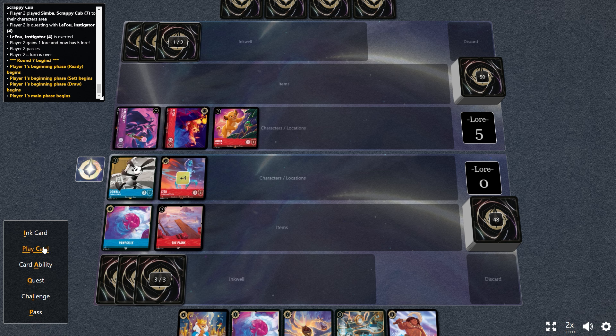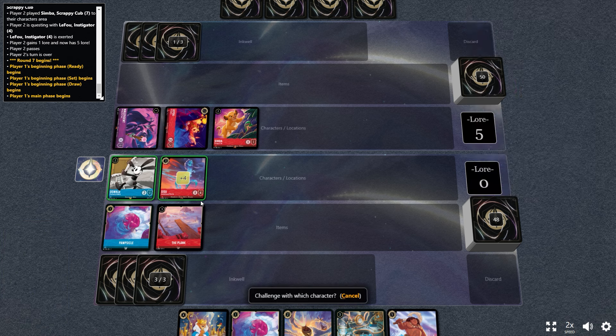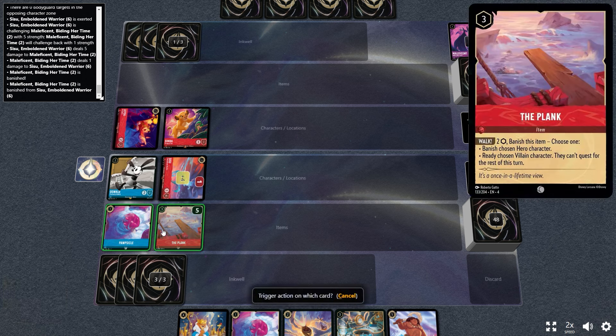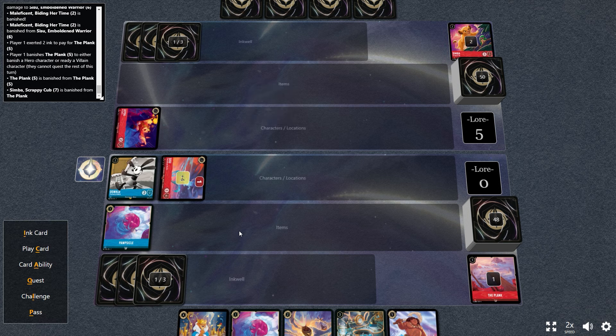Against the CPU it's not a competitive match — I'm just showing you the simulation — but Simba, the aggro threat the opponent dropped, is going to be taken out even though it's ready, by this Plank. You see me use the CCU to take out the Maleficent that was exerted, then we pay to use the Plank to banish a hero, which Simba is, and just like that we mop up the board.